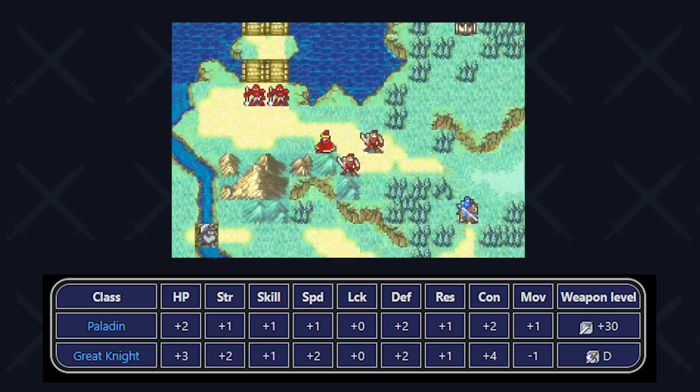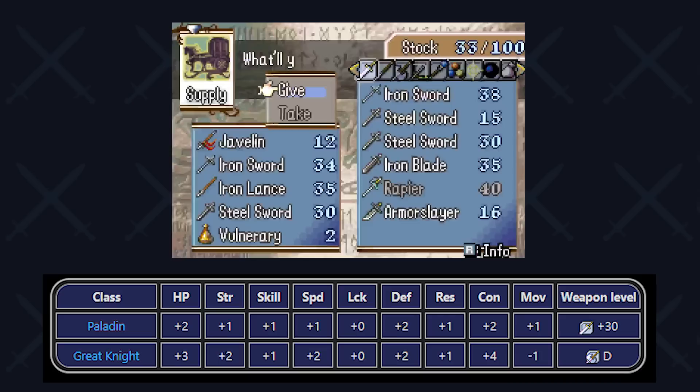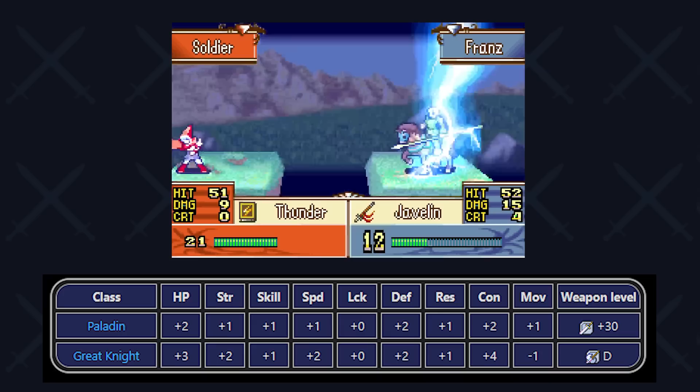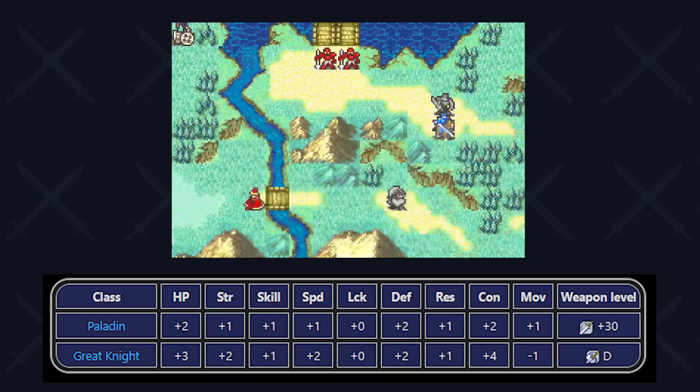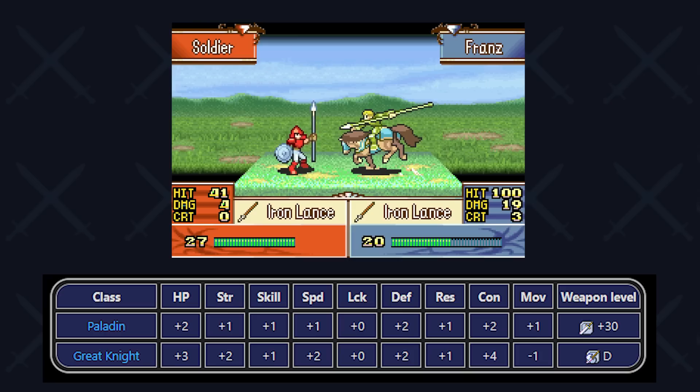So essentially you have to weigh sacrificing one movement for all these generally inconsequential bonuses. Given that in a normal run, having one more point in speed and strength isn't a make or break, and if Franz as a Paladin gets to 11 constitution, most weapons will be okay for him within that class. But if I've learned anything from solo runs, you can't just look at the promotion bonuses — you have to dig deeper to understand what class you'd truly want. So let's look at the stat caps.